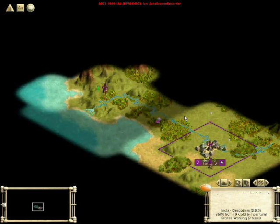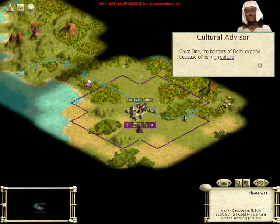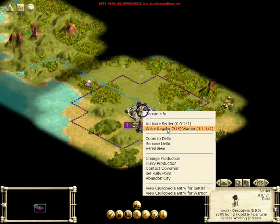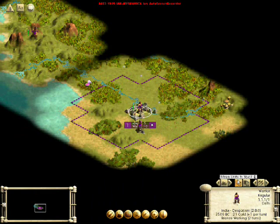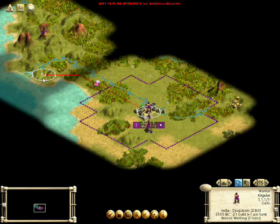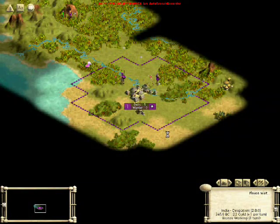As you might notice, the numbers there are the number of turns it takes for a city to grow, and the number of turns it takes for the unit to be produced. Now a settler will take away two citizens — that's what the number on the left means, how many citizens there are. So you have to have at least a population of three citizens in order for a settler to be produced. I'm going to take both of them and move them together in a stack, because the settler is defenseless — we don't want him killed by a barbarian, so he's going to travel with this warrior.